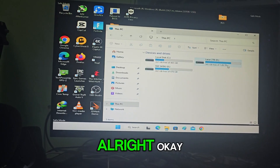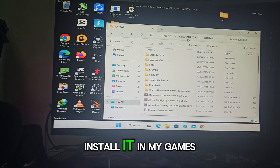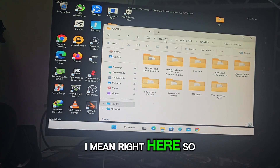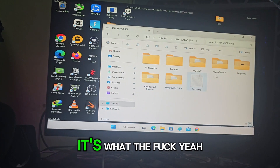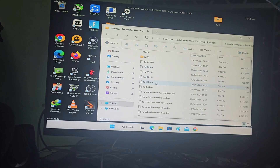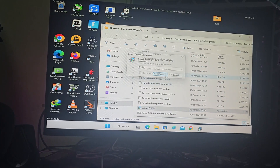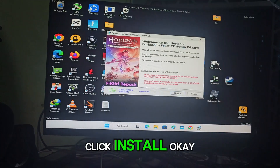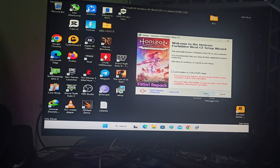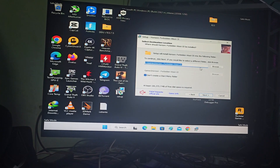What I'm going to install is selected here — checking all the necessary components by selecting them one by one.